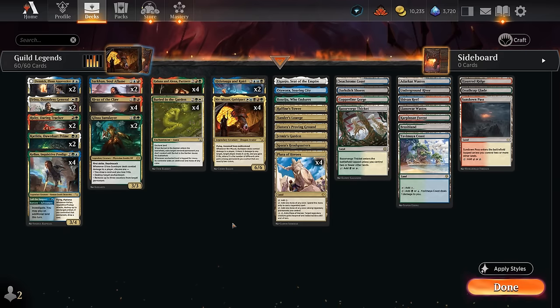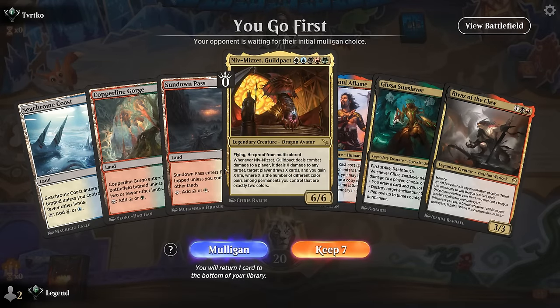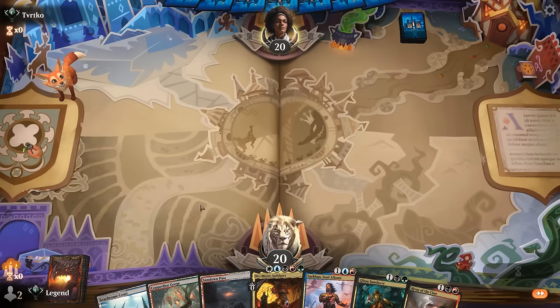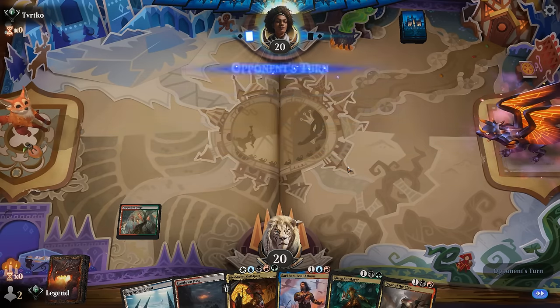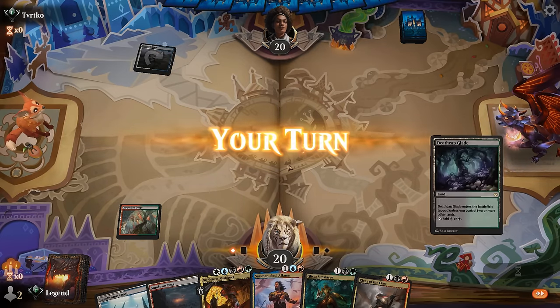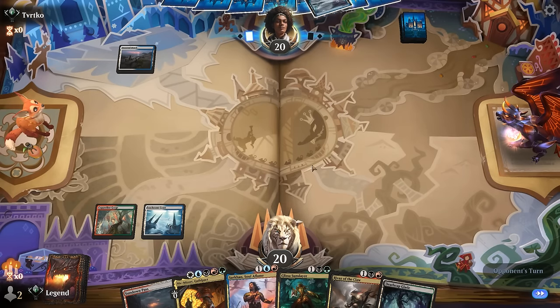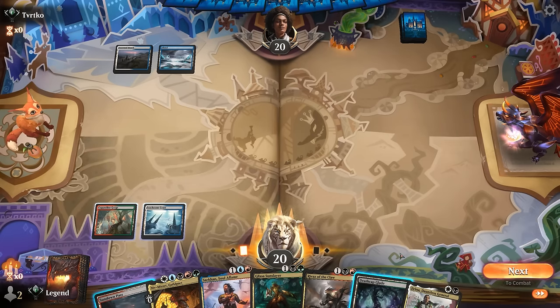So we've got a good mix of different colors while prioritizing our two-drops. Now let's jump into some games. We're on the play and we've got a keeper. We are missing black mana, so we can't necessarily play Rivas or Glissa on turn three, although there's a decent chance we'll be able to. Turn three Rivas can cast Niv on the following turn, but kind of depends on the matchup. Maybe we start with Glissa as a distraction.